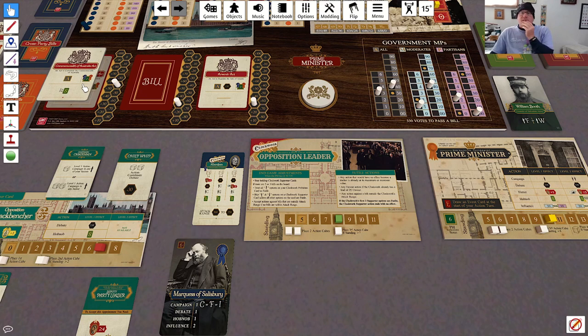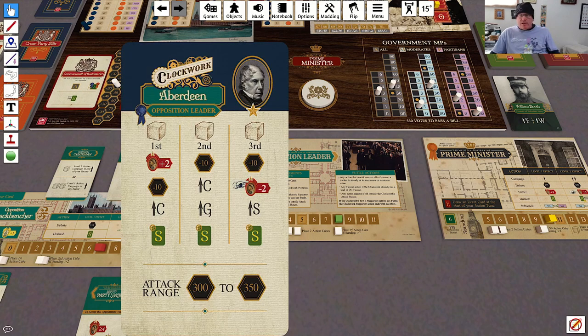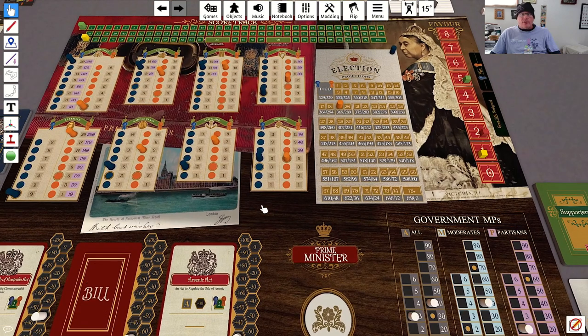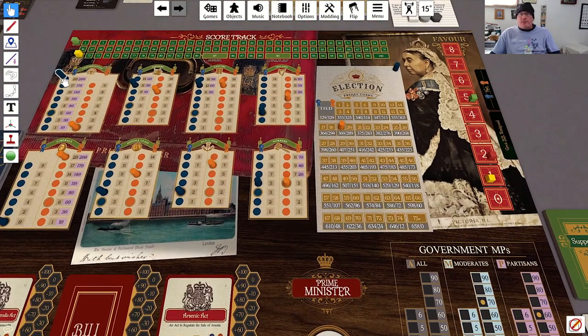This bill's attack range is 300, and it is currently at 300. So the opposition leader is going to spend one cube to debate that down to 290. The next thing he's going to do is campaign — not with the Conservatives, so he is going to campaign with the Gentry, which raises us by three.